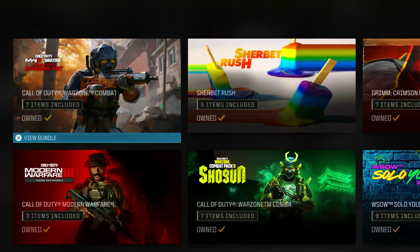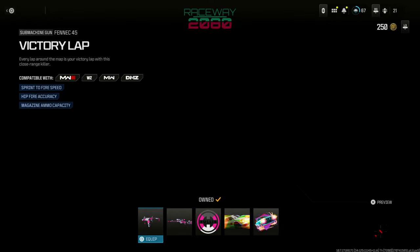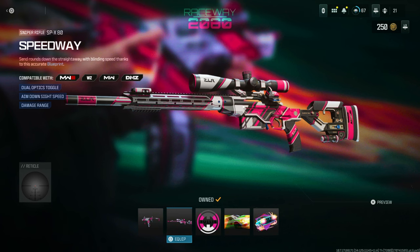There are three packs right now in Modern Warfare 3 which you can get for free. This is the first one right here, the Arsonist. You can also get the Shogun, and the Raceway Bundle Pack with free blueprints. Absolutely insane, guys.